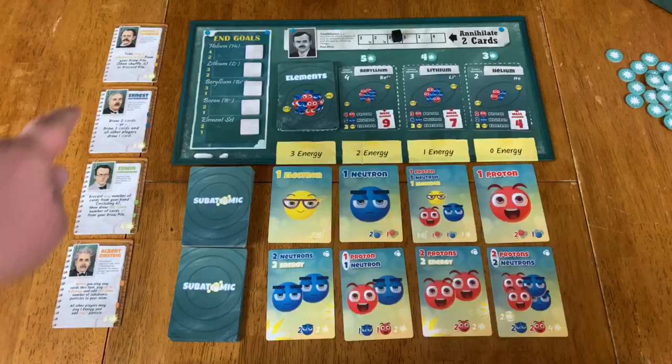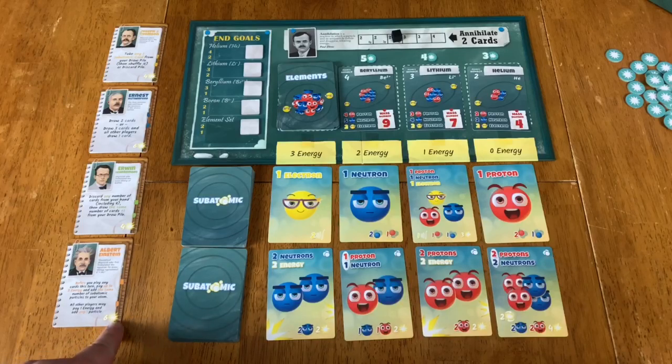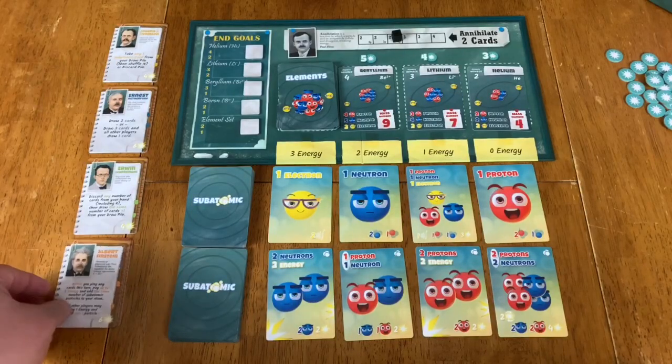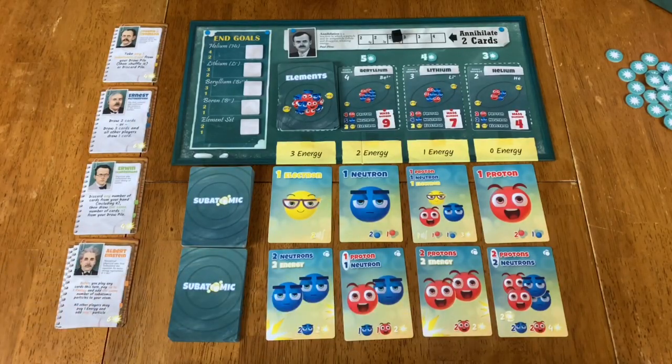You're also going to be assisted by these scientists. There are seven in the game, but you only play with four at a time. You buy them using energy, at the cost shown in the bottom right, and they get increasingly more expensive — so you buy the first one, and the next one costs one more. Those help you along, speed you up; they may let you draw cards or get extra energy.